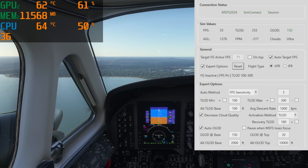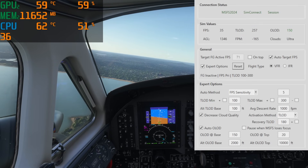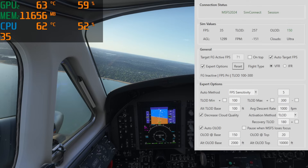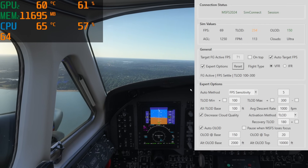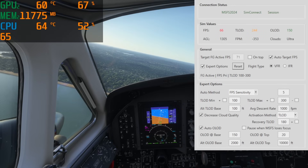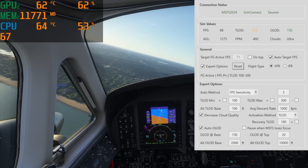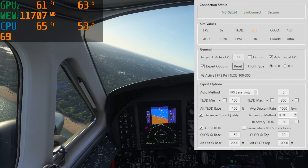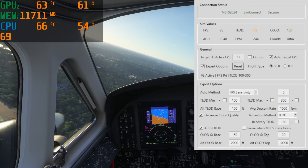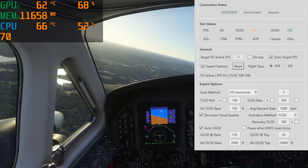Right now you can see the target FPS — I have it set to auto target FPS under the general tab on the right, and the target is 71. We're only running about 35 frames per second right now, but if you look out the window, everything is smooth as glass. That's the biggest thing I'm noticing — absolute incredible stability. Now you're seeing FPS 66, 70, 71. And look at the LOD, the level of detail — I never run it at 200, so you can see it's actually going higher than what I would normally set.